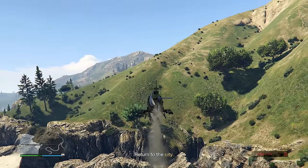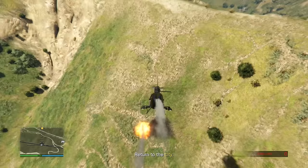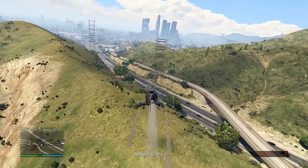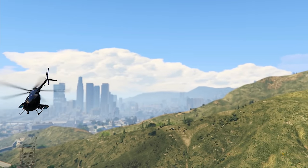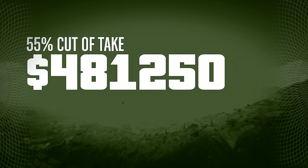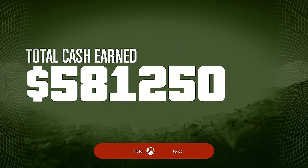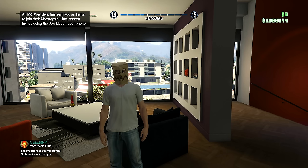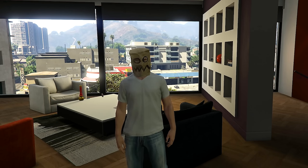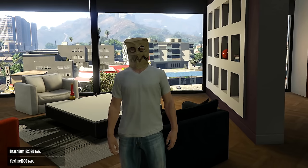My last teammate landed on the mountain. As long as they don't die, I don't care. In the past people have parachuted into helicopter blades and died — not a fun way to lose a heist. Please don't shoot anything, just get to the city. We safely return to the city. Heist passed! I got 55% of the cut — 481,000 dollars — plus a first-time bonus of 100,000, for a total of 581,000. After the Prison Break Heist I now have one million six hundred and eighty-six thousand dollars, just past halfway to buying the Land Act Reservoir Facility.